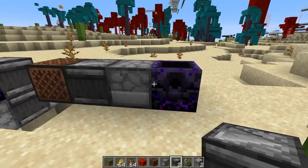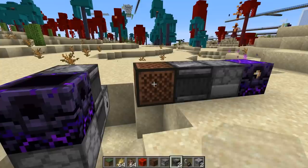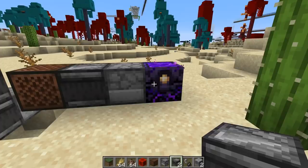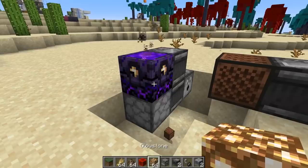The respawn anchor can now automatically be refilled, but not with a hopper — you actually need a dispenser. We have a stack of glowstone in there and you could fill it up completely. If you keep triggering it, the glowstone doesn't get lost or spit out — it just stays in the dispenser. This allows us to automatically refill the respawn anchor in case we die. If we lose a level we could detect it with an observer and send a signal to another dispenser below.